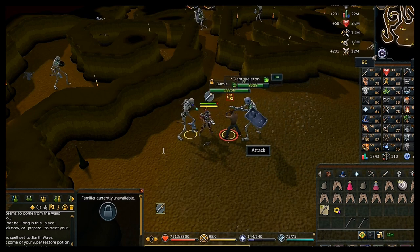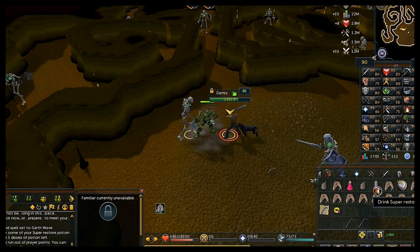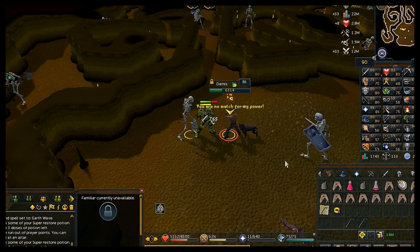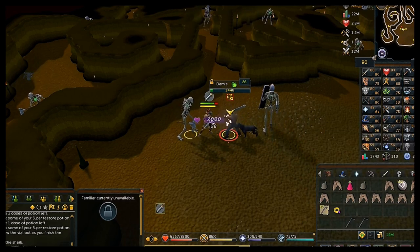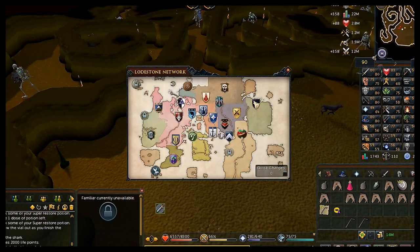When he dies for the second time he's dead for good. Make sure you pick up the shadow diamond — he's the only one where it drops on the floor rather than going automatically into your inventory. I cannot stress enough that you have to pick up the diamond. Once out of combat, home teleport to whatever bank you want.